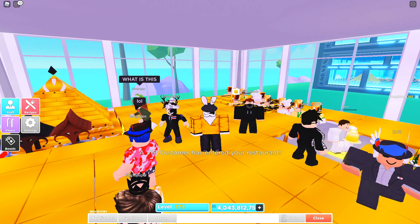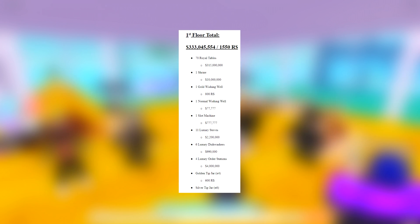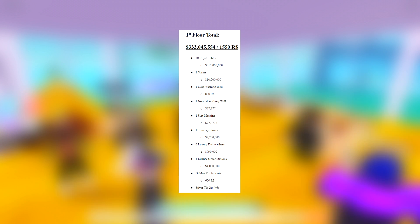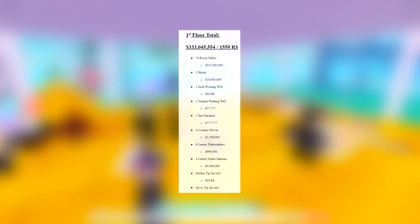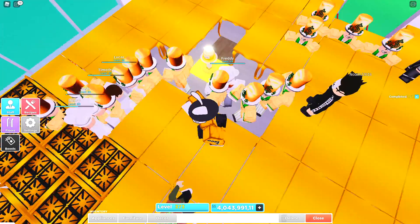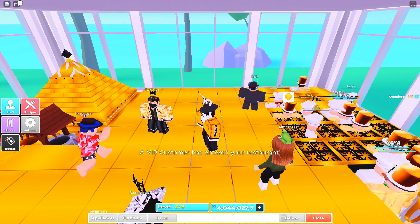In the background I'm going to pull up the full sheet that he gave me. On the left hand side you'll see the first floor — he has a total of 70 royal tables, one shrine, one golden wishing well, one normal wishing well, one slot machine, 11 luxury stoves, six luxury dishwashers, four luxury order stations, four golden tip jars, and six silver tip jars. In total, this floor was 333 million dollars and 1,500 Robux spent.